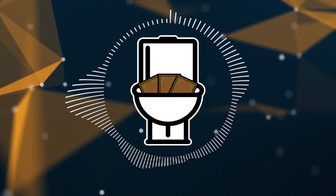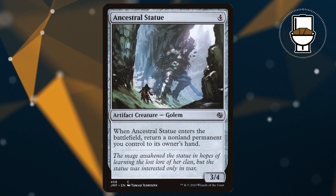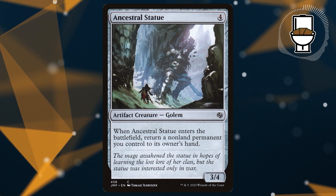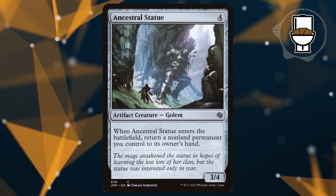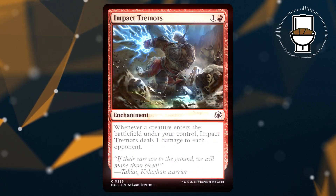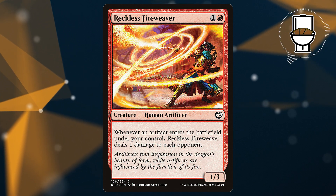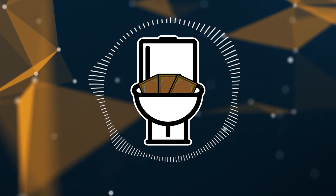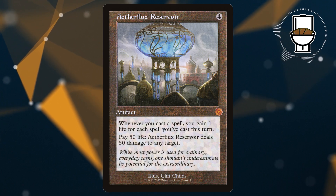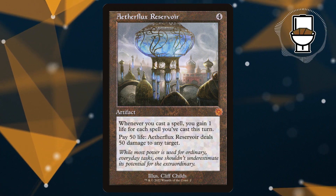As for actually winning with the deck, we have a couple of ways. The primary win condition is Ancestral Statue: a 4-mana 3/4 Golem that, when it enters the battlefield, returns a non-land permanent you control to its owner's hand. Since it can target itself, if Animar has enough counters, we just keep casting it an infinite number of times. In conjunction with Impact Tremors, Woody Roastmaster, or Reckless Fireweaver, we win on the spot. The same is true if we have card draw creatures out — we'll just draw the entire deck. The final win condition is Aetherflux Reservoir, a 4-mana artifact that gains us 1 life for each spell we've cast this turn whenever we cast a spell, and lets us pay 50 life to deal 50 damage to any target.